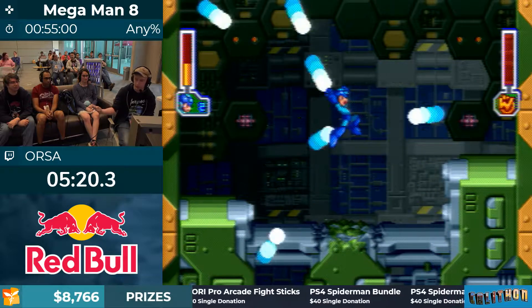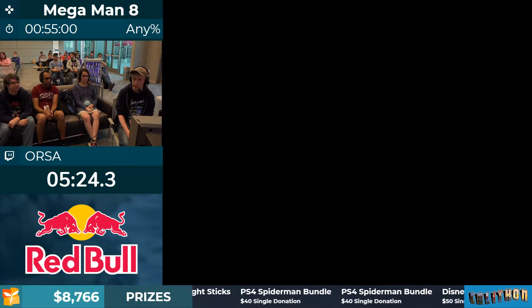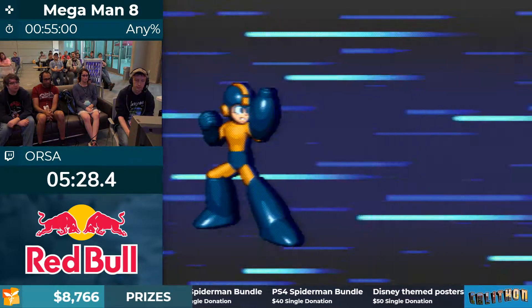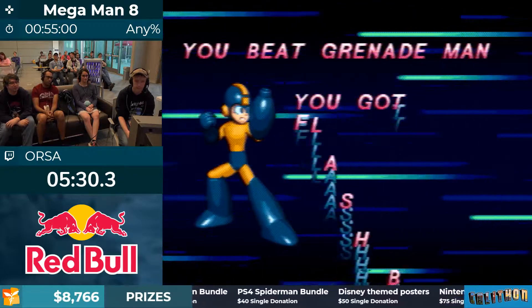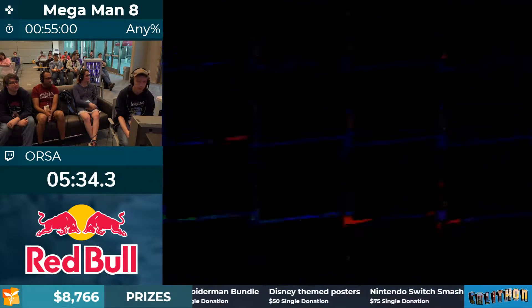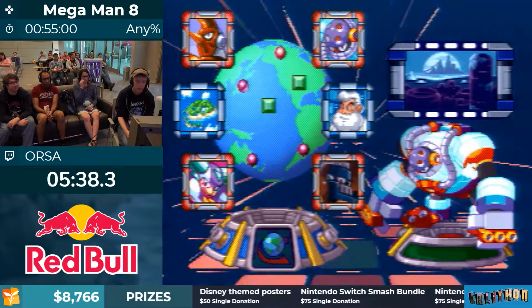If you are more than halfway across the screen from him — sort of on the opposite side of the room — he's more likely to stay on the ground and not jump. We have 30 dollars from Mr. Cab 55 with a great series of Mega Man weapon pun jokes!